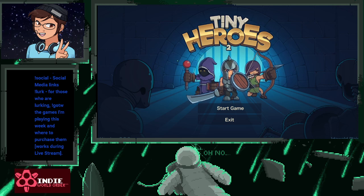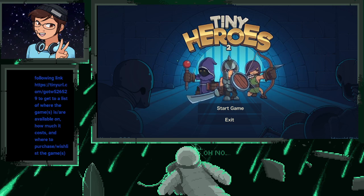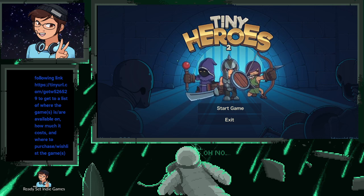Our first game of the night is Tiny Heroes 2, available on Steam for PC and macOS — and it is free to play. As always, if any of the games pique your interest, feel free to use exclamation point GOTW or click the link to get a list of all the games I've played this week, what platforms they're on, the price, and links to get them. Let's jump right into Tiny Heroes 2 — I had a chance to play a little bit offline and it's pretty fun.